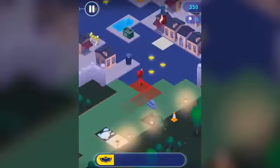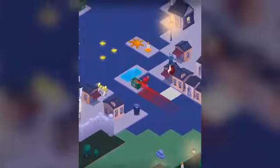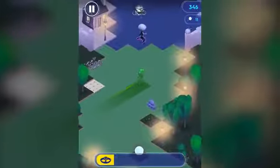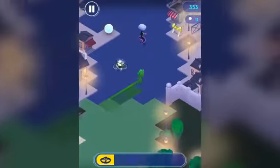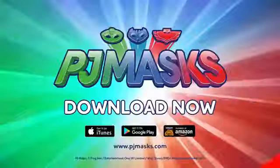Now Owlette will do the same. We don't get to see what her power is because she doesn't manage to fill her little bar at the bottom there before she runs into the trash. Again we'll see Gekko - you have to avoid some of these enemies and also collect things. If he collects that bike he's going to get an extra super boost. And at the end you can see he scored 17, got 44 stars, and 495 on the speed.